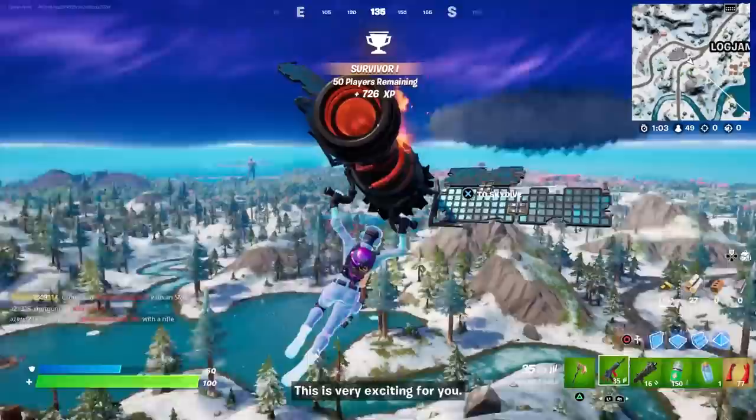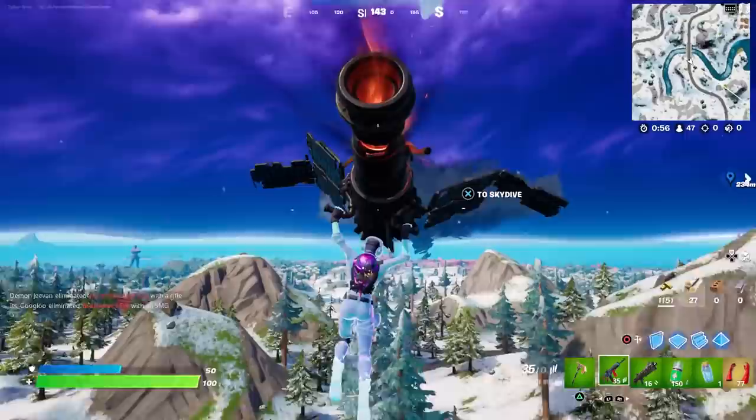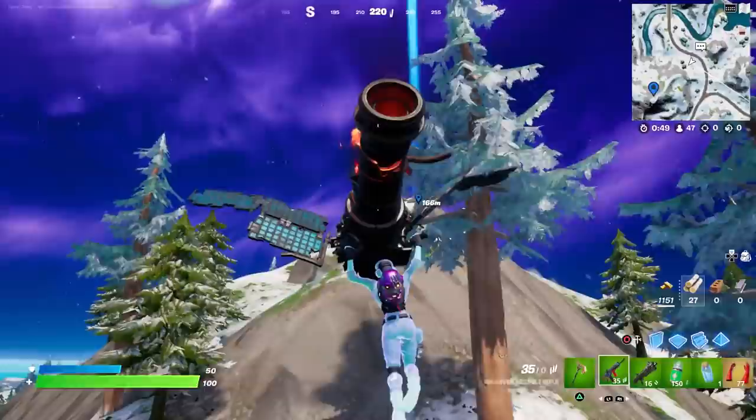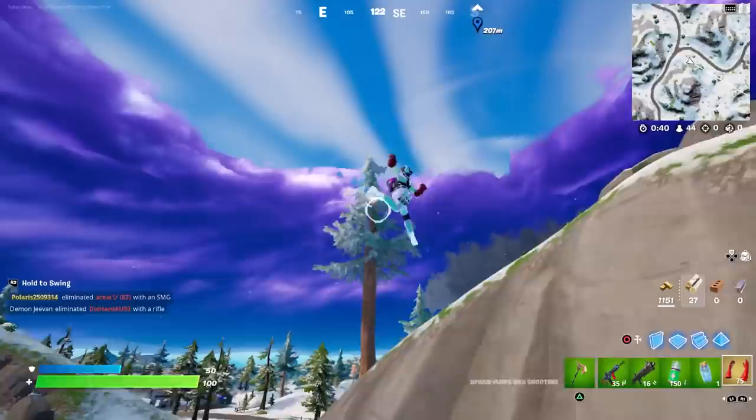Right there we can see the tornado cloud forming — it looks like a lightning cloud and a tornado cloud may have formed right there. Your second objective is to get on top of a mountain and observe the clouds. As you can see, the tornado is forming right there — this is going to be super easy. Now we just have to hightail it all the way over there.